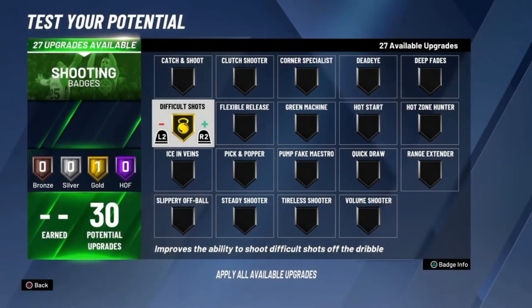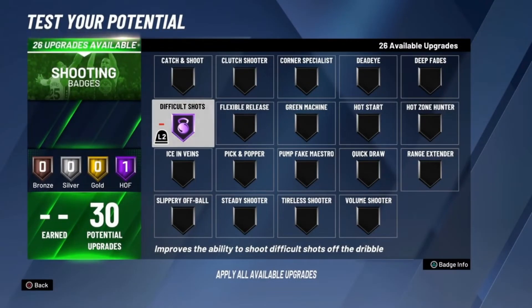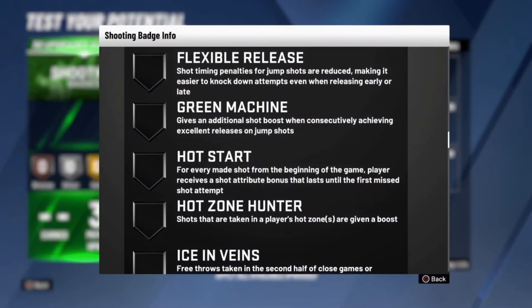Difficult Shots — at the beginning of the year this badge was overpowered before people started unlocking it, so 2K patched it. For a while gold Difficult Shots actually worked better than Hall of Fame, but they patched it again and Hall of Fame is back to being the best. It's nowhere near as OP as it used to be — I've had a shot creator every single year in 2K and they've been messing with it. But if you're going to use it, use it on Hall of Fame.